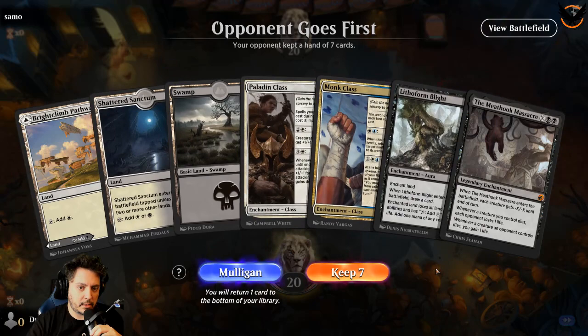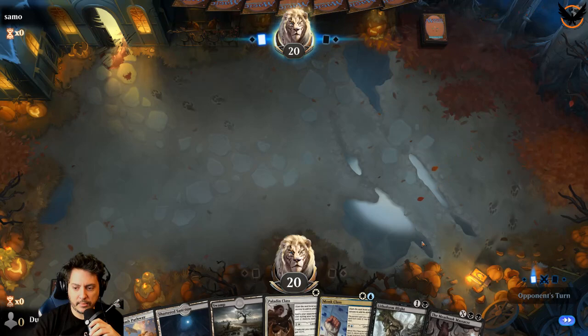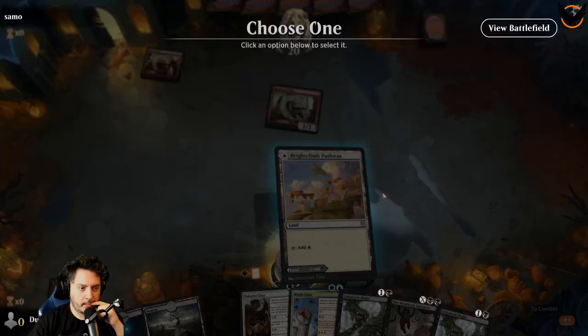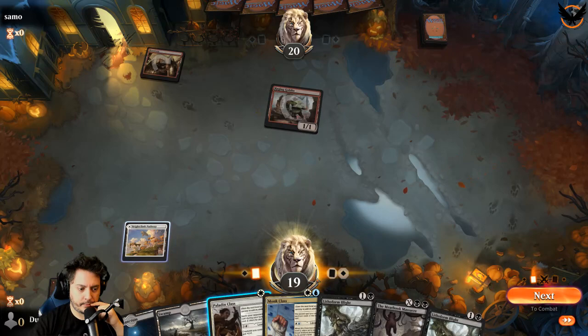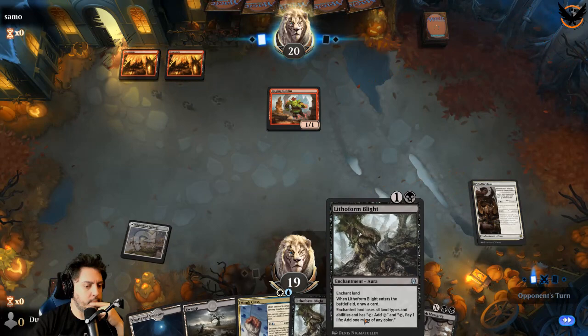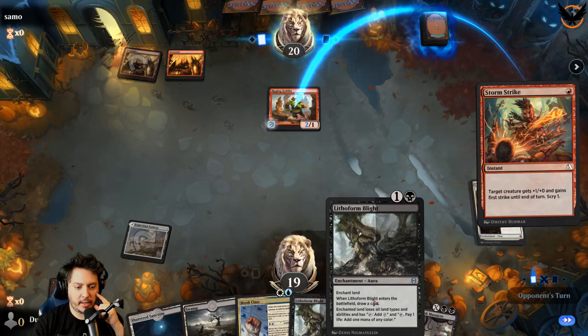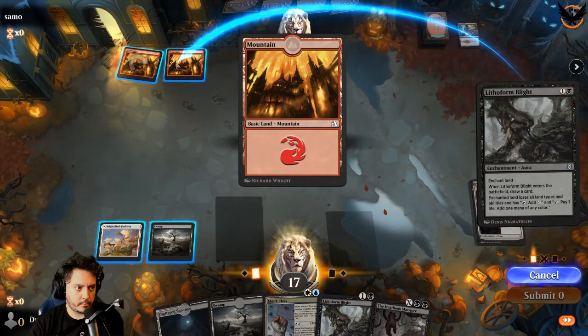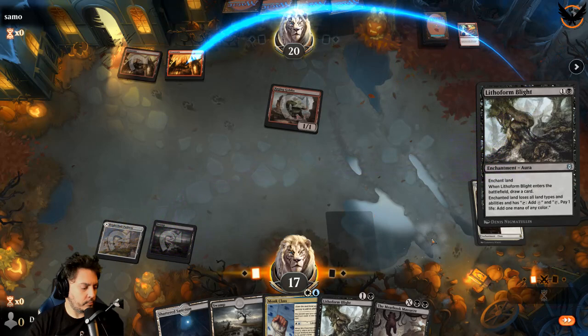We can't cast Monk Class which is unfortunate, but we can cast this. We have Meat Hook Massacre and Paladin - I guess we have to keep it. I do like these enchantments that cantrip. They might be better than the runes in the Hallowed Haunting deck that was playing the runes, but we'll see.